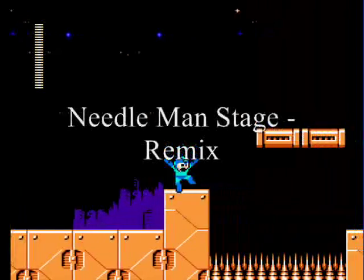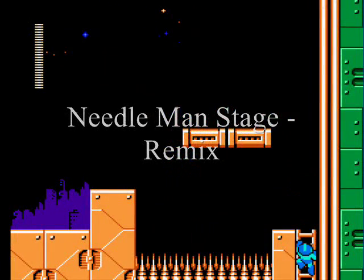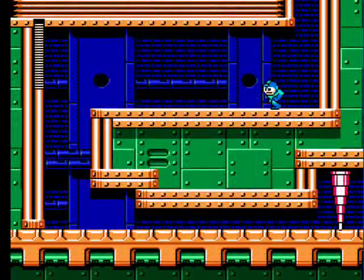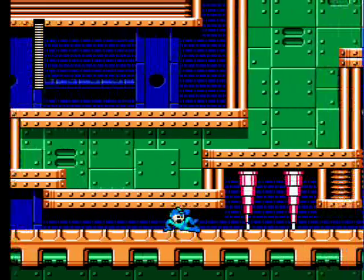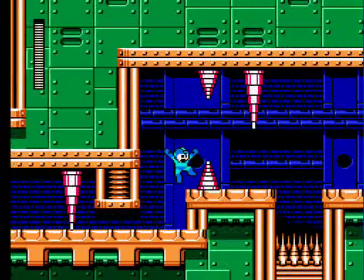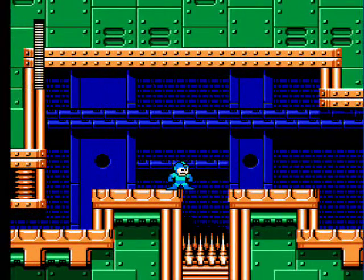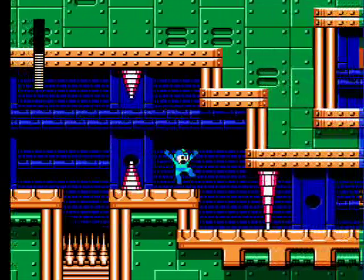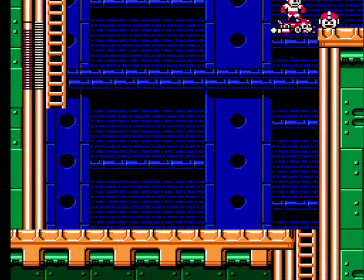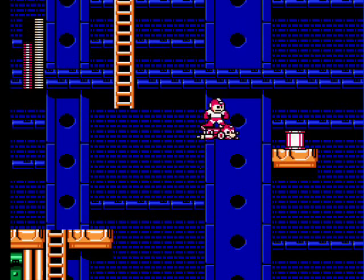The needle stage — and holy shit, spikes. What a concept for Needle Man. Besides the instant death spikes, the giant retractable ones return and they're more tricky than before. Look at this conjoined pair — you've got to time your jump pretty precisely not to get hit. As soon as it starts to fold back, make your jump. Use the Rush Jet to grab these two gifts: an extra life and an energy tank.